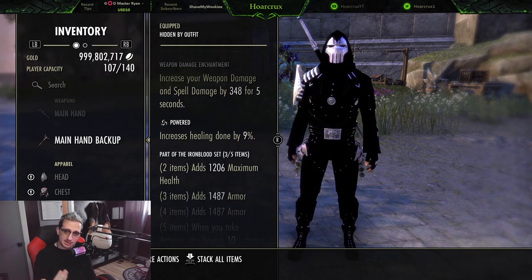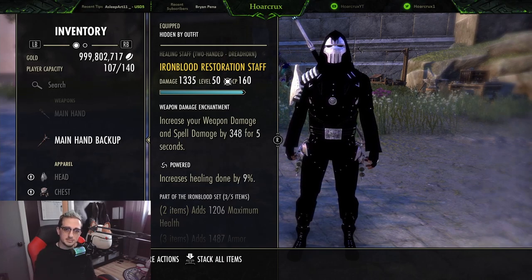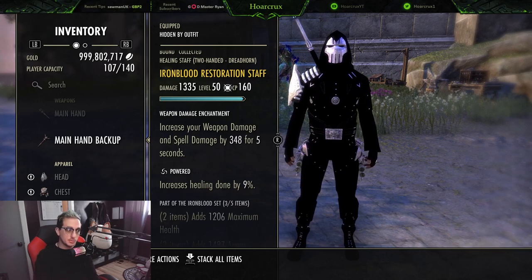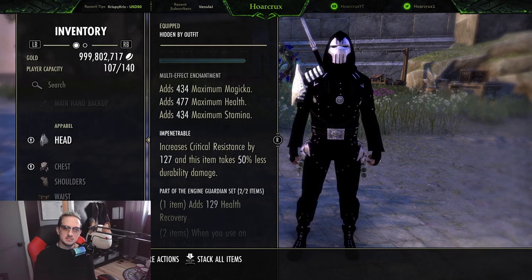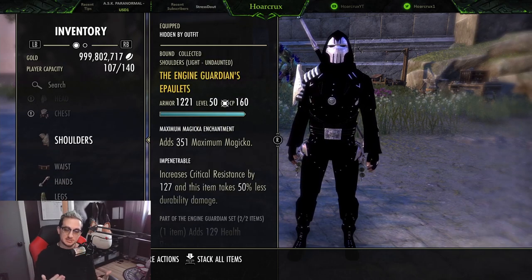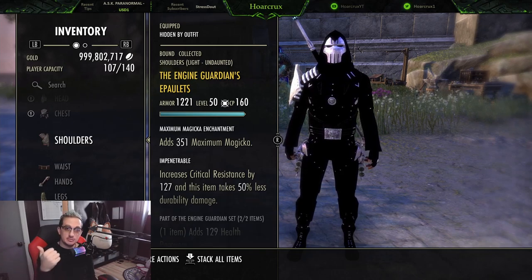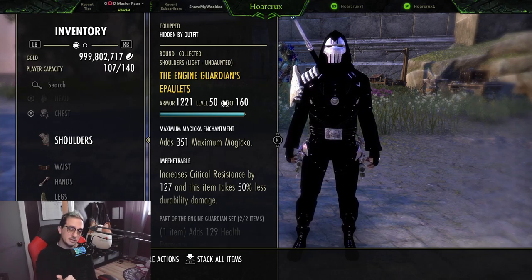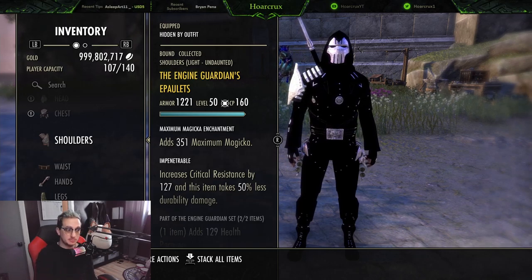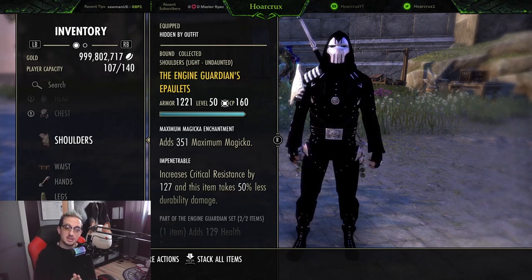We're running Power Surge because we are inherently tanking thanks to our healing over time abilities. We also have a weapon damage enchantment on the back bar to increase damage and ongoing healing. For the monster set, I'm going with Engine Guardian — this is a pseudo-hybrid sword build. If it procs stamina, great — you can spam more heals and roll dodges. If it gives health, that's a big survivability boost. If it gives magicka, good — you can never go wrong.